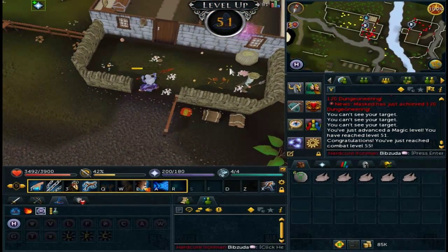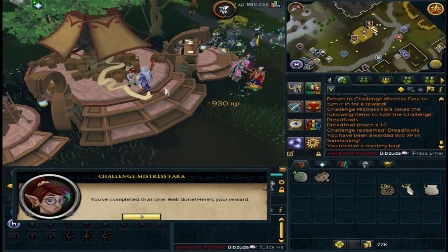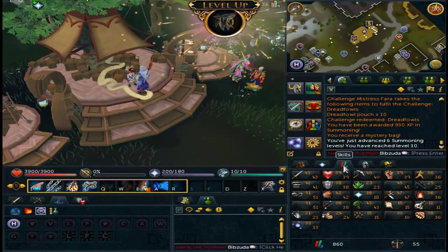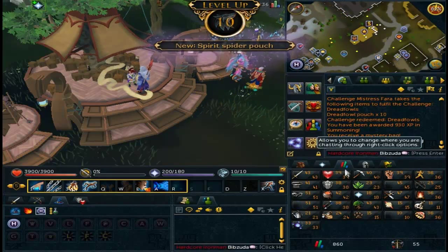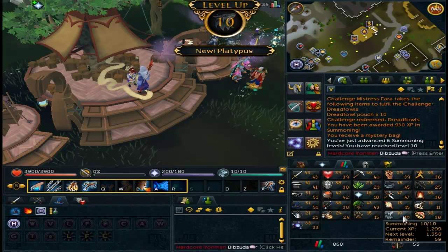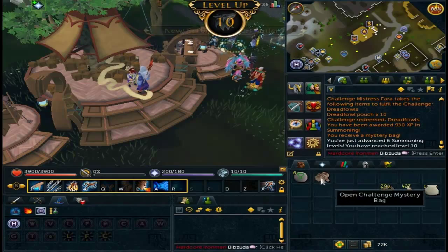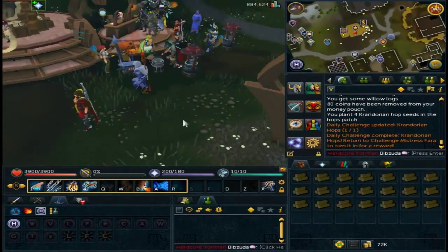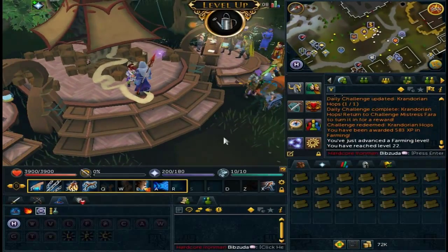I then had to make some dreadfowl pouches, so I got it leveled while killing the chickens, believe it or not. I then handed it in for 6 summoning levels, which got me to level 10 summoning, meaning all my skills are now level 10 or higher, so pretty cool. I also got 1 unicorn horn from the thing, which was pretty much terrible.